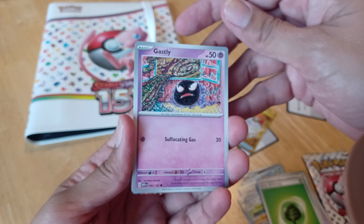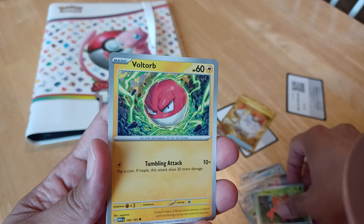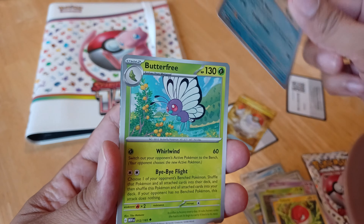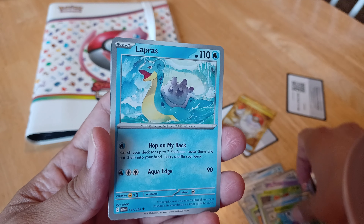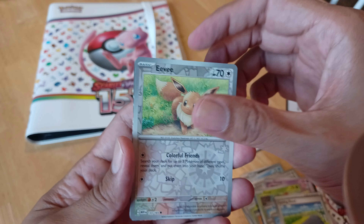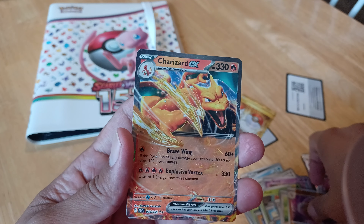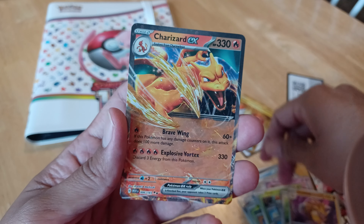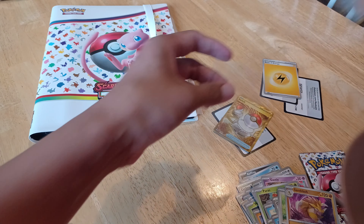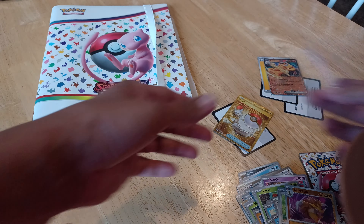Let's see what we got — Gastly, Voltorb, Krabby — krabby patty — Butterfree, Lapras. Just gonna roll with it. Sending Slash Machine — all right, Charizard EX! It's not the one I want per se, but I'll take it. Gotta take a Charizard. Let me scan this one while I'm at it.